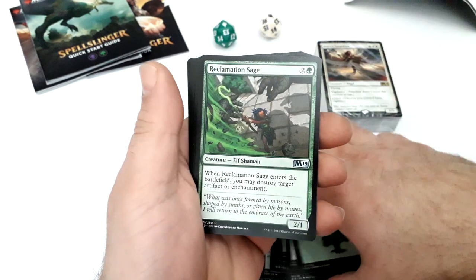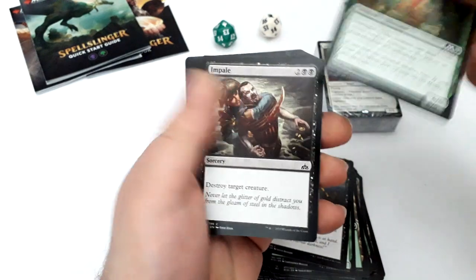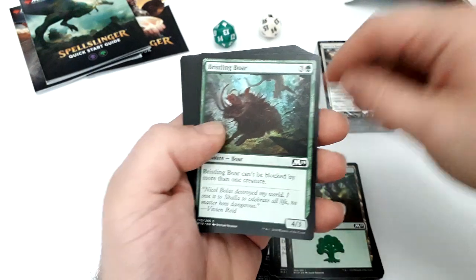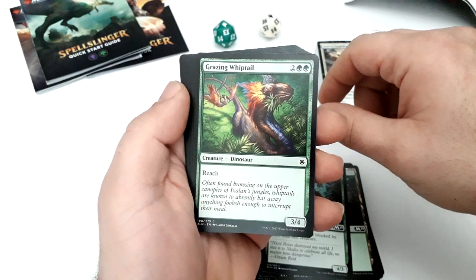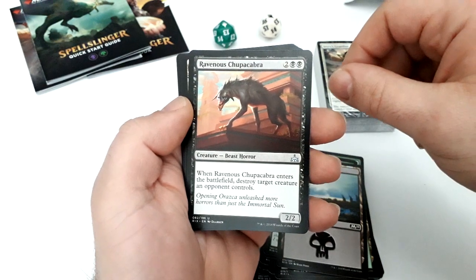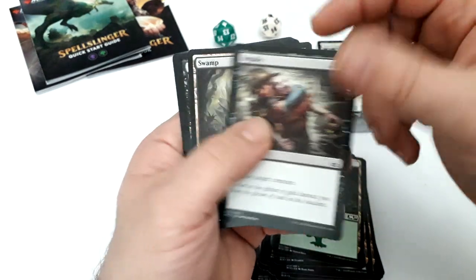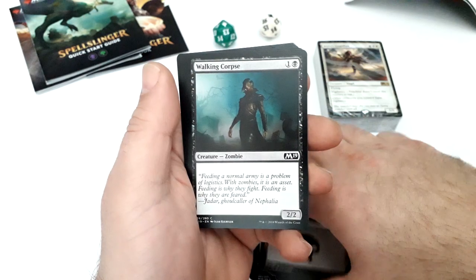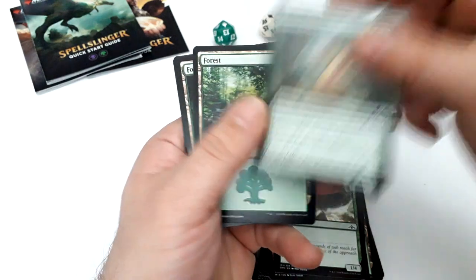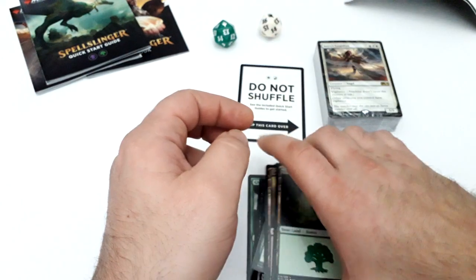Forest, Reclamation Sage, Moment of Craving, another Colossal Dreadmaw, Impale, Forest, Bristling Boar, Grazing Whiptail, Reclamation Sage, Swamp, Swamp, Ravenous Chupacabra, Titanic Growth, Forest, Impale, another Swamp, Walking Corpse, Ironclad Krovod — sorry — Recluse, another Colossal Dreadmaw, Forests — two forests and two swamps. So at first look this is interesting.